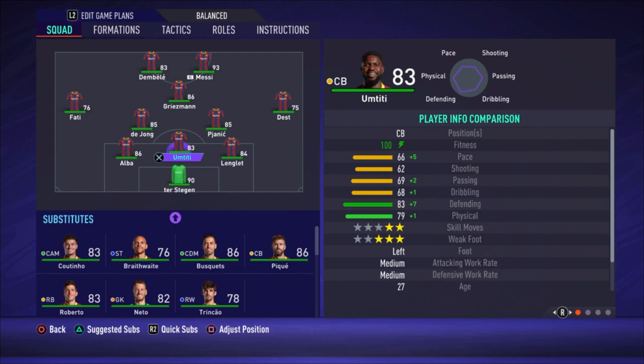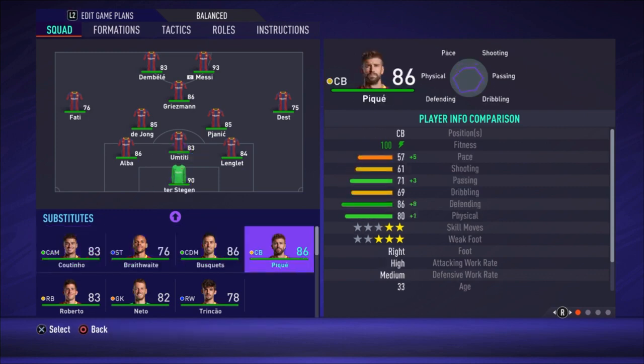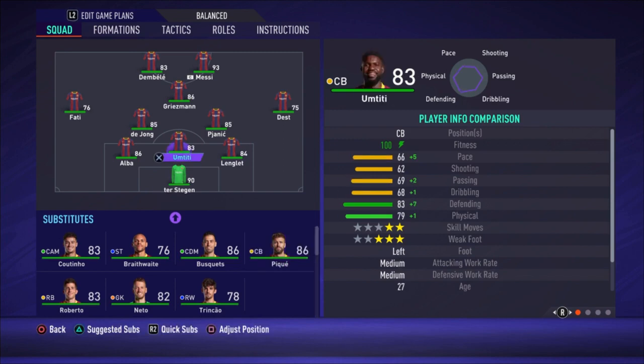Umtiti is a bit slow and he is maybe the weakest point in this formation because he is a bit slow and also not always comfortable on defense. There isn't really a good other option — you have Pique, of course, but he is even slower. Umtiti's defensive stats are a bit better, and with only three defenders I'll take the better defensive stats. So I prefer Umtiti — his base stats aren't that high, but a bit higher than Pique's.